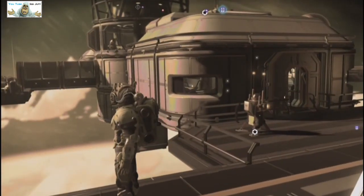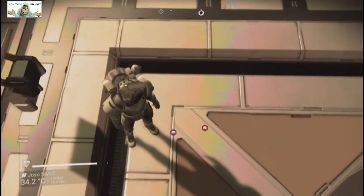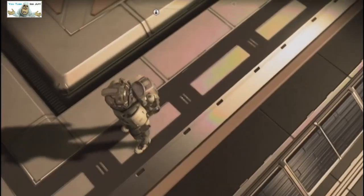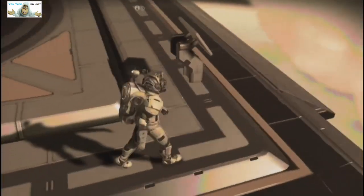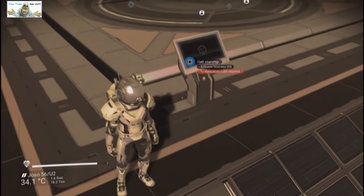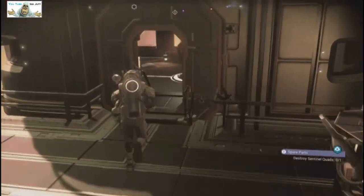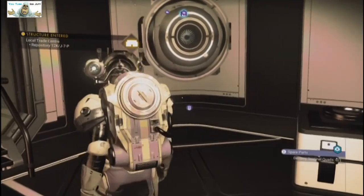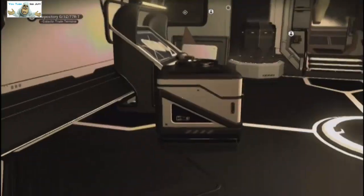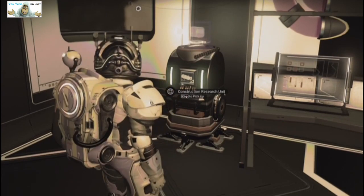It's built off modular stuff by the look of it. Modular - I don't particularly build in it anymore unless I have to. Let's get to my pointer - where's the pointer gone? I've lost it. I can't see my pointer. Let's see what he's got in here. He's got a shop kind of floating in the corner there. He's got a save point and a construction research unit.